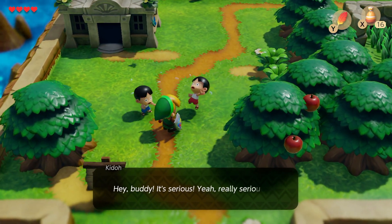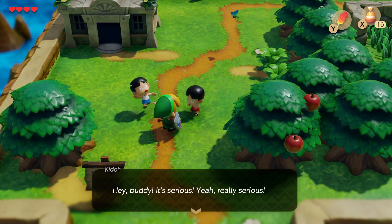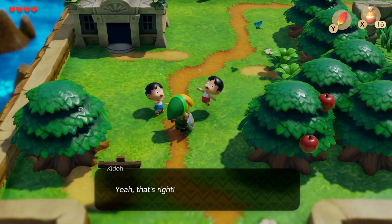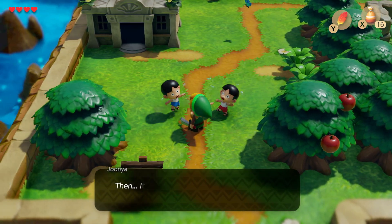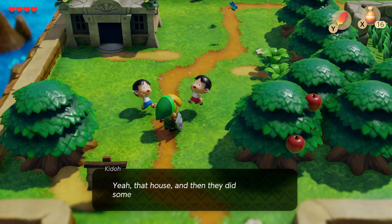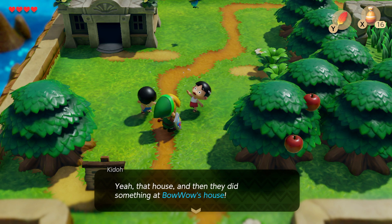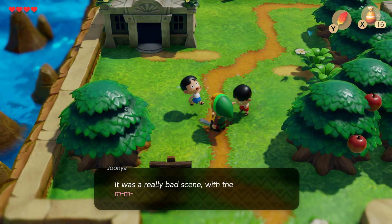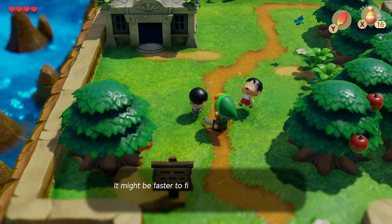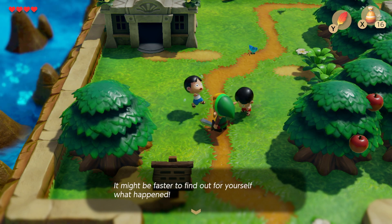Because now we can jump over holes. It's serious, yeah, really serious — the Moblins came to the village. That's right, the whole gang of Moblins. They all went to the house — that house — and then they did something at Bwawaw's house. It was a really bad scene with the Moblins. Might be faster to find out for yourself what happened.